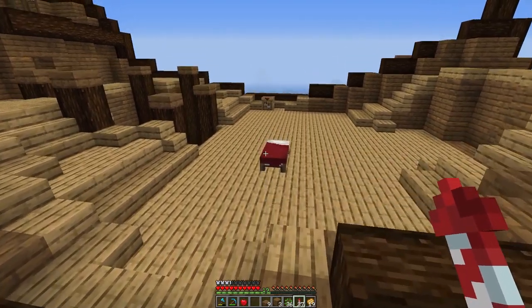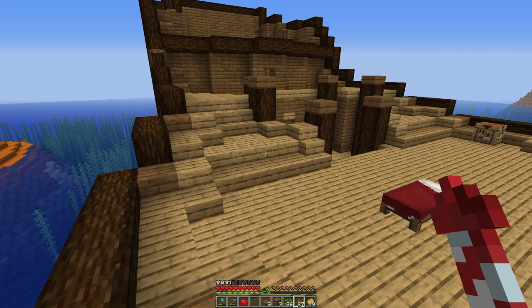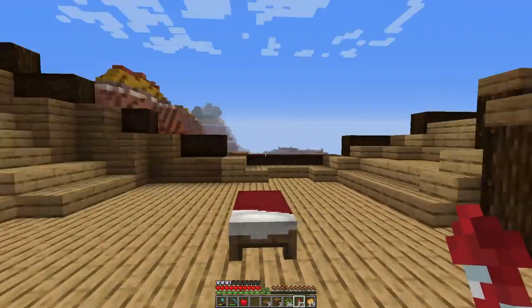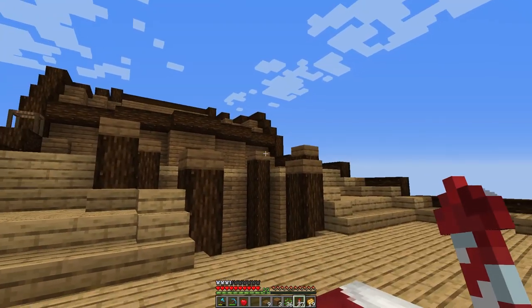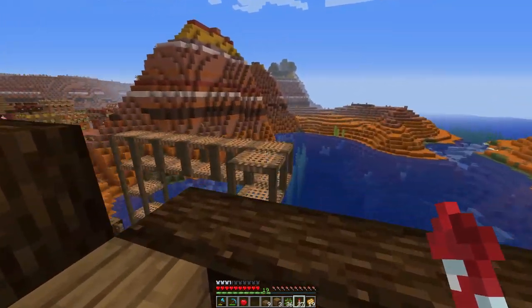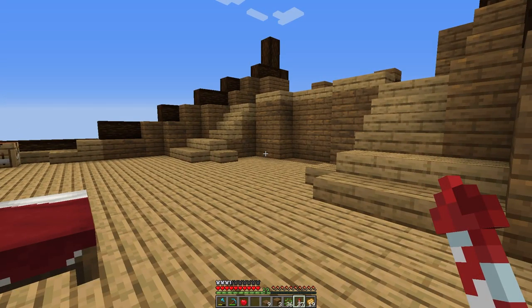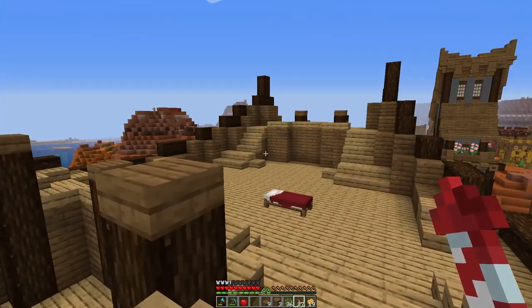Here we have the deck area. I tried to make it interesting — a lot of times decks are just flat all the way across, but I decided to make it more interesting. We've got this main flat area, and the reason this is flat is because this is going to be where the main attachment for the hot air balloon above the ship goes. I think it's pretty centralized — maybe right here in this little area.